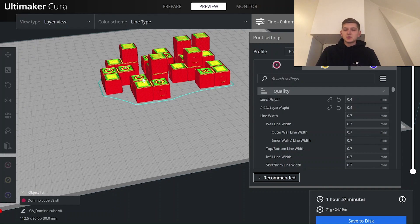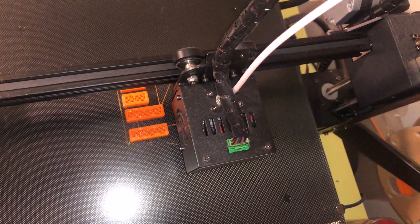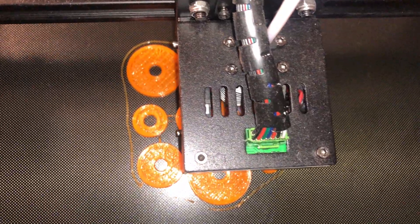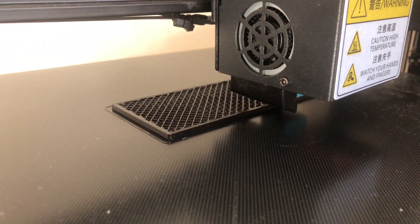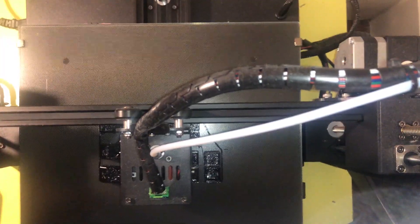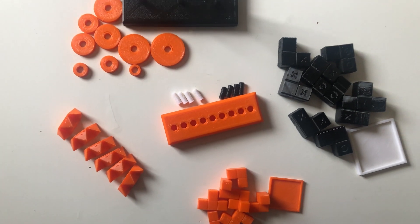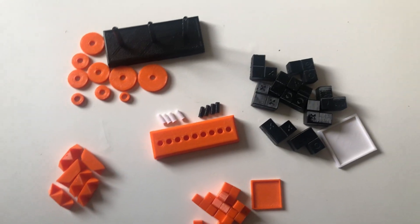Let's get over to my printer so we can finally print all the games out. One day later and all games are printed. Here you can see all the different parts included in the games. Now I will try to solve them one by one.